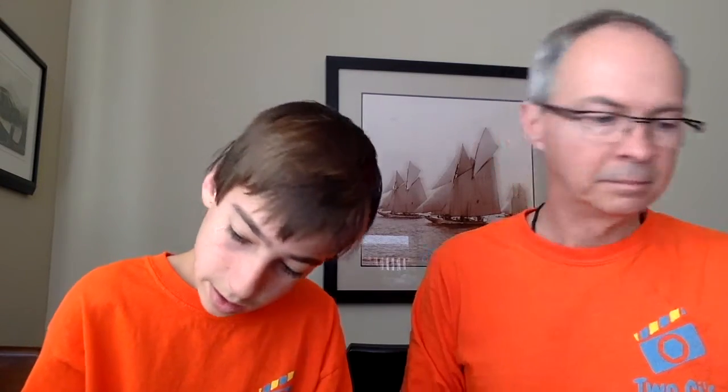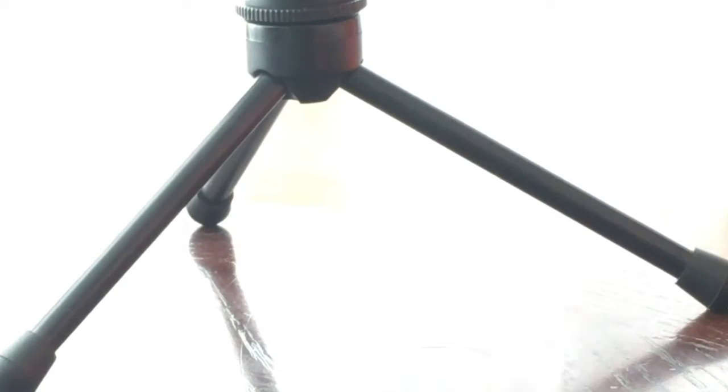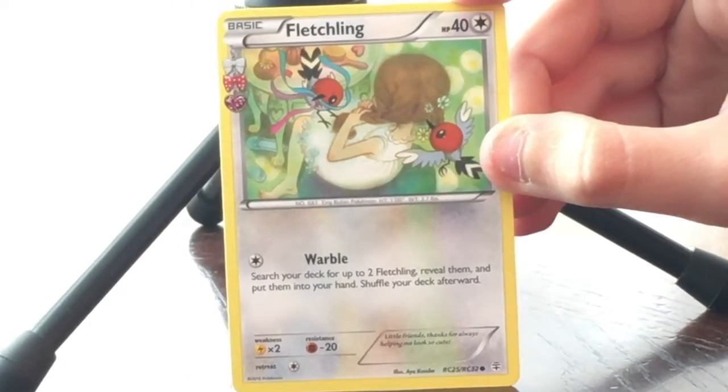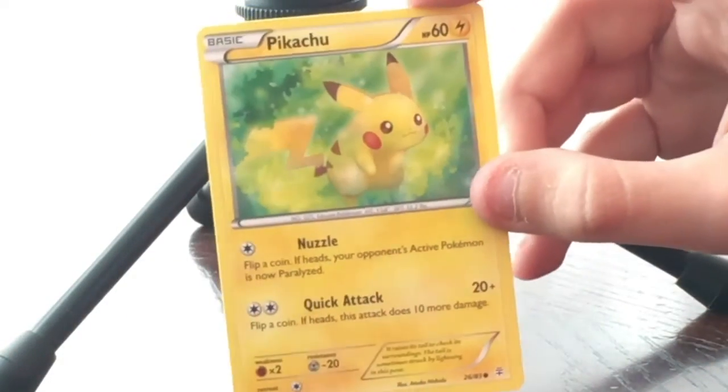That pack is done. Now onto the Blastoise pack. Cards out of the pack — let's do three cards. The first one coming out is Fletchling, helping a little girl with her hair — that's cute! Next we have the fairy energy, which is a nice card. And Pikachu — look at him, looks like he's in a little grass field.